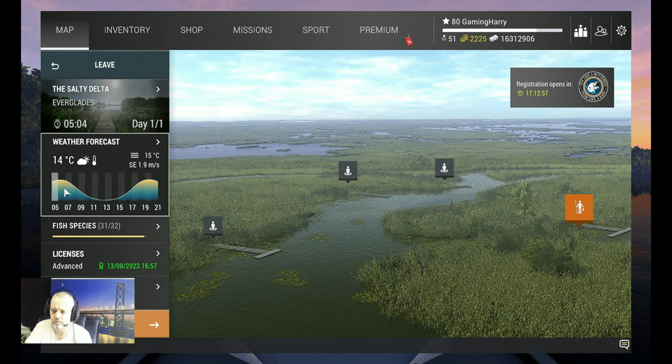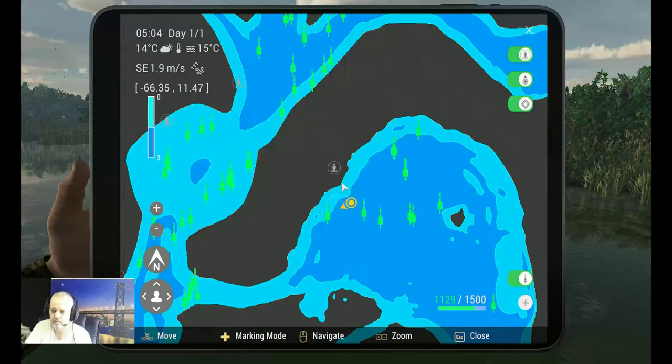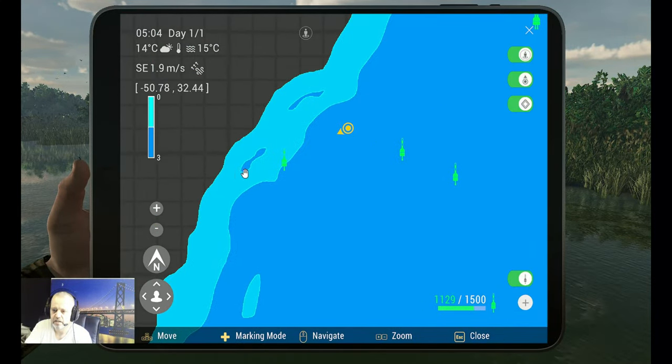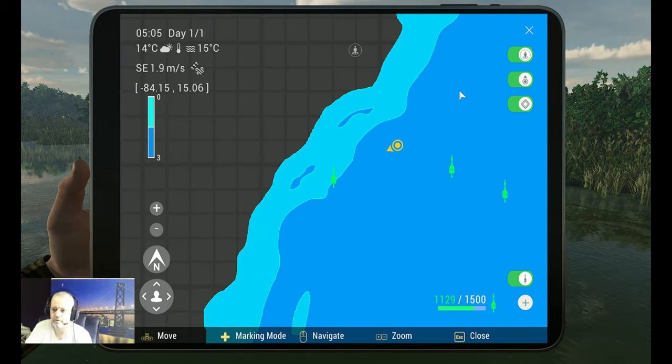I catch him in the morning peak over here. Now it's time for the marker — we need to zoom in a little bit. Here we go: trophy bluegill, as you see, early morning on the marshmallows. Beautiful fish — 0.451 kilograms, 26.2 centimeters. Beautiful fish! I hope this video will help you to catch this beautiful fish.